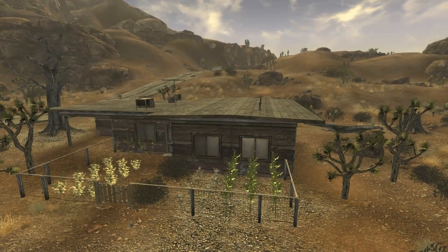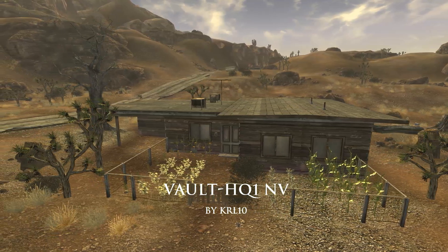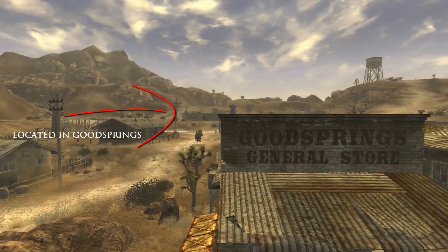Hey guys, welcome to Mod Library. Today we're looking at a mod for Fallout New Vegas called Vault HQ 1 by KRL10. This mod is a player home located just north of the General Goods store in Goodsprings.